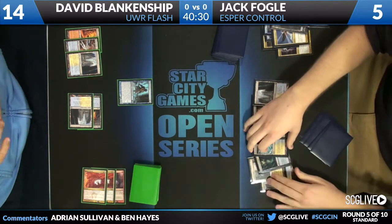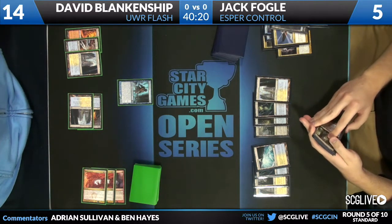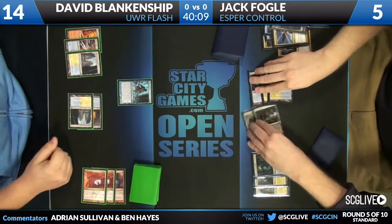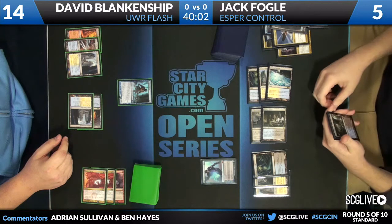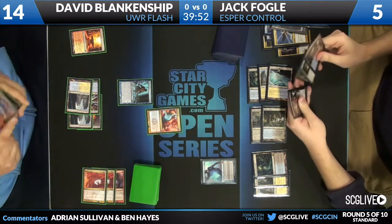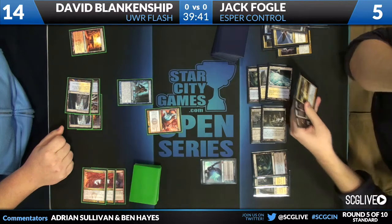The Jace could make quick work of David with milling ten a turn, or he could draw cards and hopefully find a Sphinx's Revelation to gain life and get out of range of these burn spells. Jack is playing four Sphinx's Revelations, and there appears to be at least one in his graveyard. If you run a card like Jace Memory Adept, you're basically running a beat-down version of your options — you could be playing Tamiyo, Jace Architect of Thought, lots of cards. This choice says you're ready to try to kill them with the mill ten.